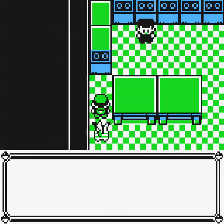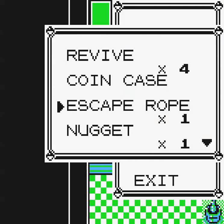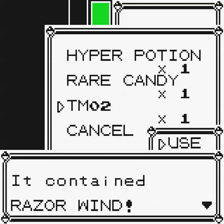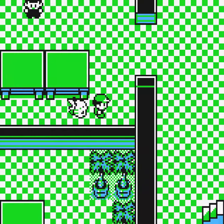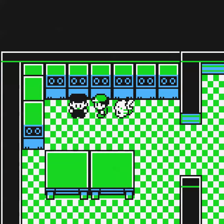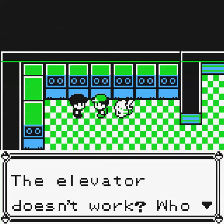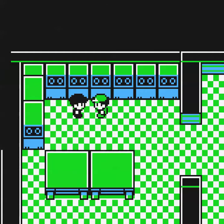Another item here — Razor Wind. No one on the team can learn it right now, but we'll teach it to Butterfree later on as a nice replacement for Gust. Here's the last Rocket Grunt on this floor — he mentions: 'The elevator doesn't work! Who has the lift key?' That's exactly what I need to get to the bottom of this.